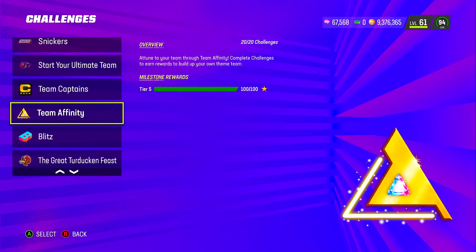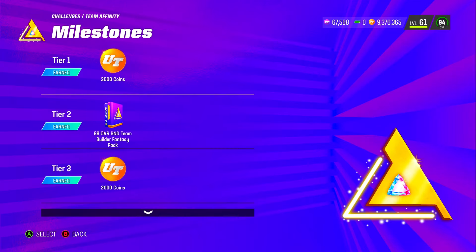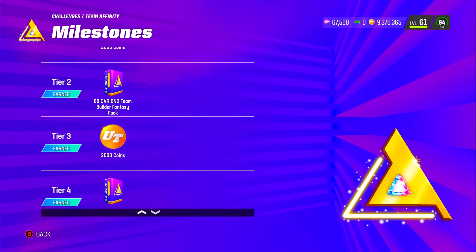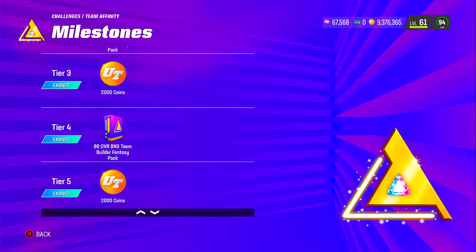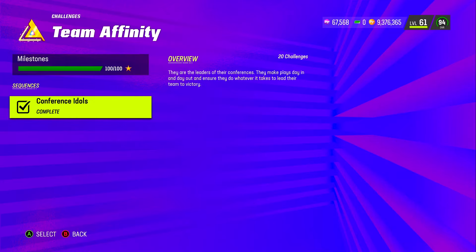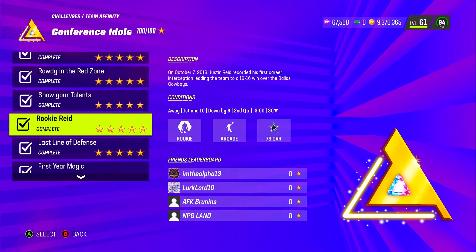We're going to start off with the challenges real quick. I got 100 out of 100 — I completed everything. You need 40 stars to get the first team builder, then 80 to get the second one, and 100 to get everything. I went for the 100; I didn't want to take any risks and completed them all.